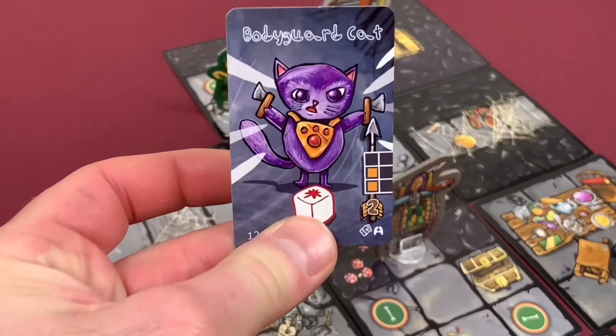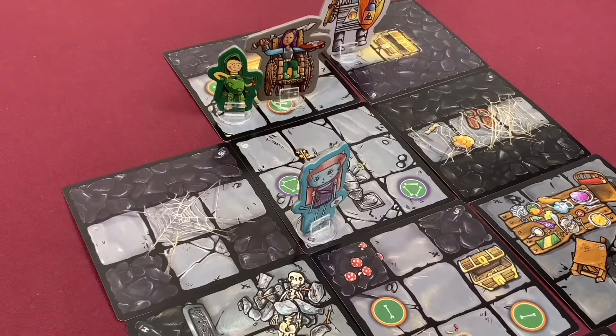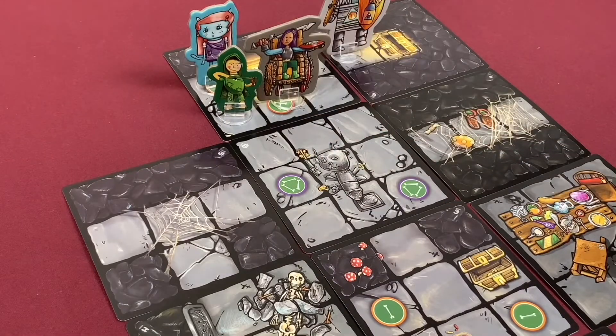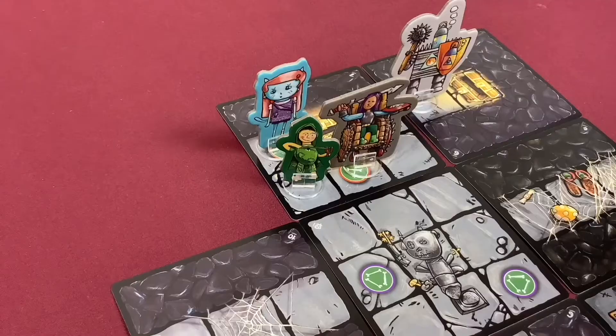Sword Girl does a swap action — giving Bodyguard Cat back to Healer Cat. She moves four spaces. Healer Cat moves to a new position and considers swapping weapons with Halfling, but Ridley says no — he wants to attack both at melee and long range. So everyone keeps their current weapons. With no monsters to deal with in the enemy phase, we gain both countdown tokens back. Healer Cat will go first next turn.